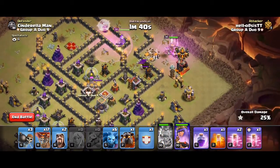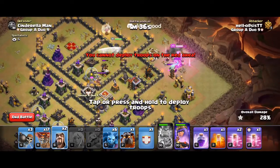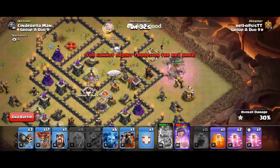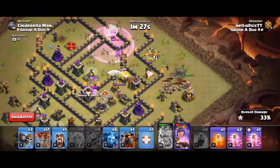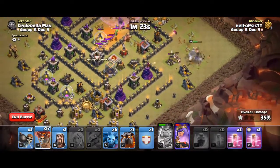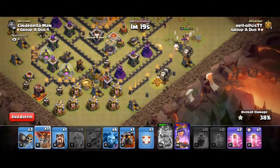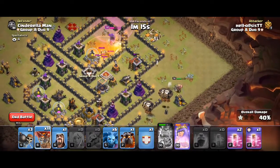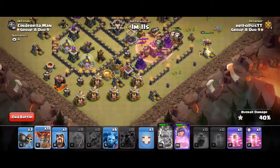Just now — queen breaks through the wall. Rage again. I don't know if the queen's going to survive here without an ability. But we do have a poison for the RCC. I'm going to be forced to use ability. Let's start our Lalo — we're quite late on it. Might time fail. Queen's staying alive, that's pretty nice.